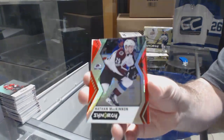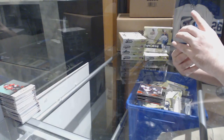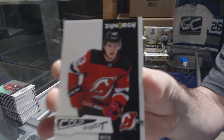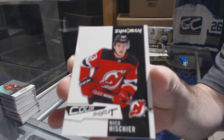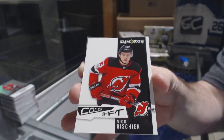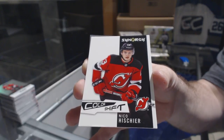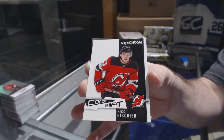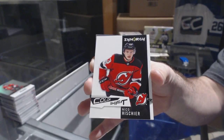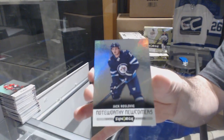We've got a Nathan McKinnon red border for the Avalanche and our first color shift for the New Jersey Devils — Nico Hischier! New Jersey, congrats! And a newcomers of Ross Colton for the Winnipeg Jets. That is awesome. I was semi-told that if you put that under a UV light it will color shift.